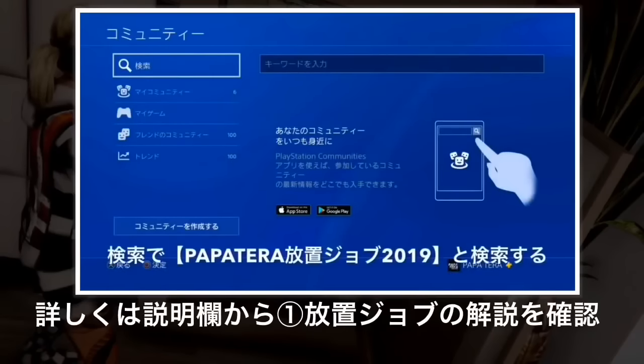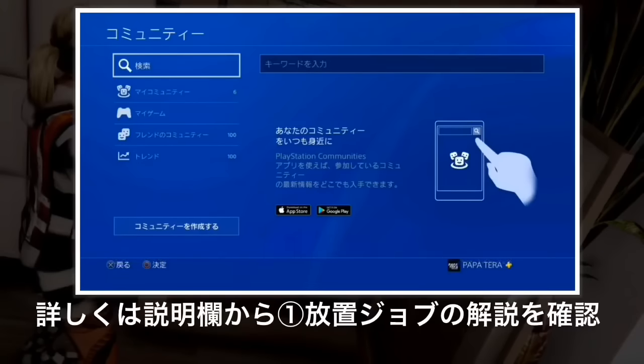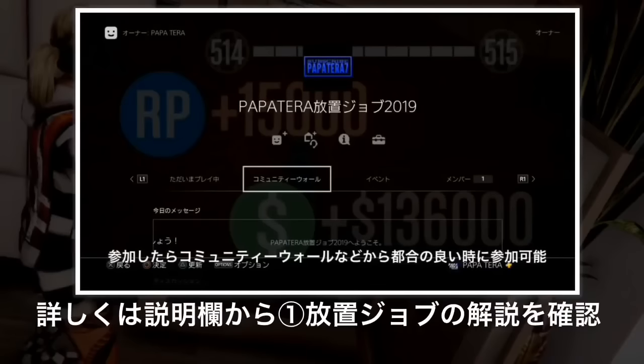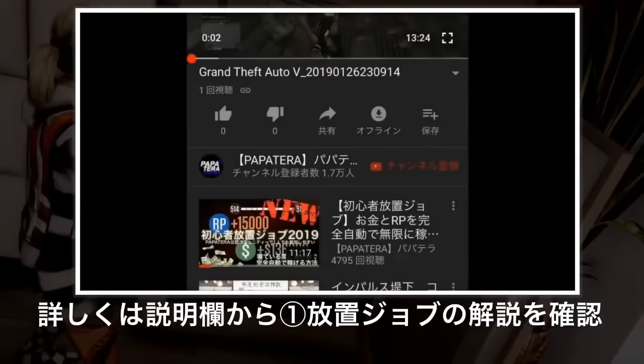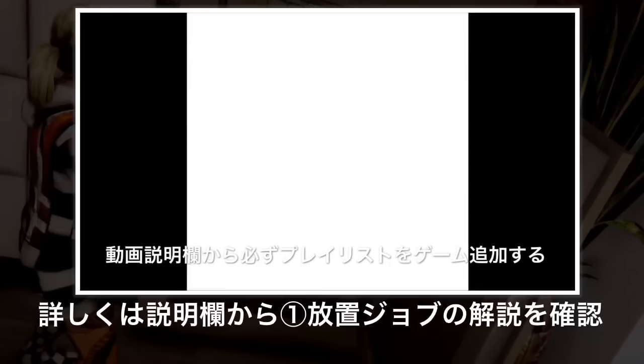ここではざっくり説明していきます。この放置ジョブというのはコミュニティで、PSボタンを押してコミュニティをしてからパパテラ、放置ジョブというワードだけでほぼ出ます。このタイトル「パパテラ放置ジョブ2019」というのがあり、5500人突破しています。コミュニティウォールに数分おきに書き込みがありますので、そこから参加することができます。